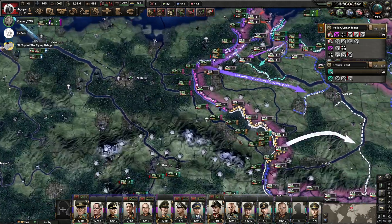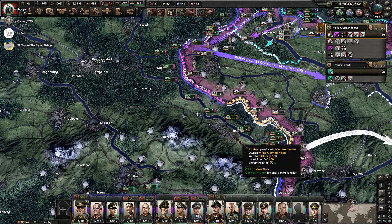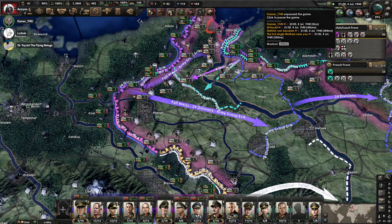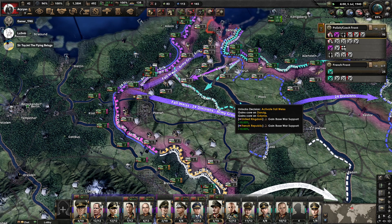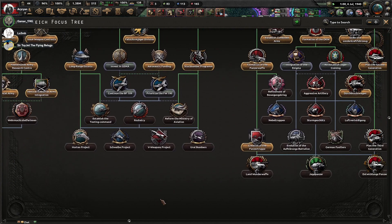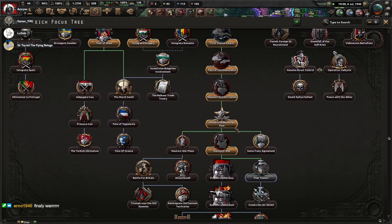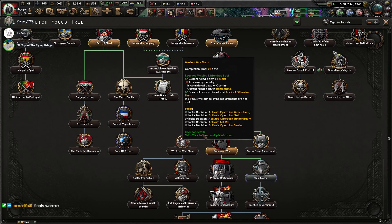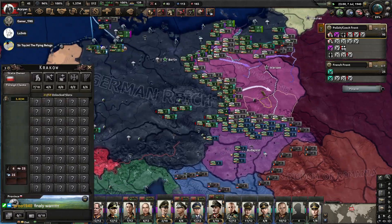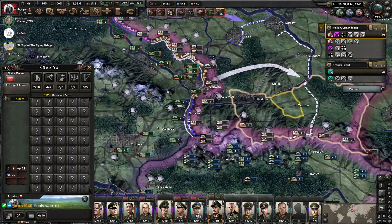Barry, are you ready to take command of the ground forces going into Poland? All of the other generals have flaked out for one reason or another, so I guess I could do it. Are we going to be calling in the Hungarians? No, we're specifically not, because they will want to grab parts of Poland and will make us unable to form the general government. So we're refusing Hungary's entry into the war.